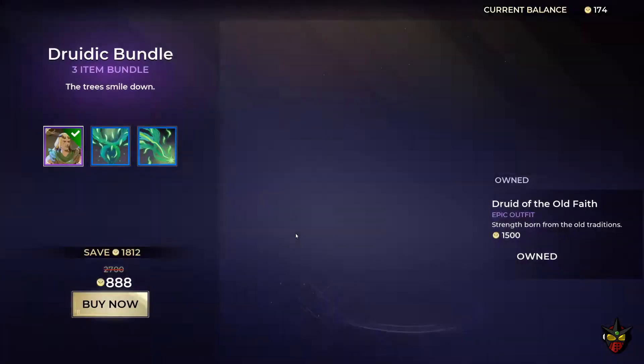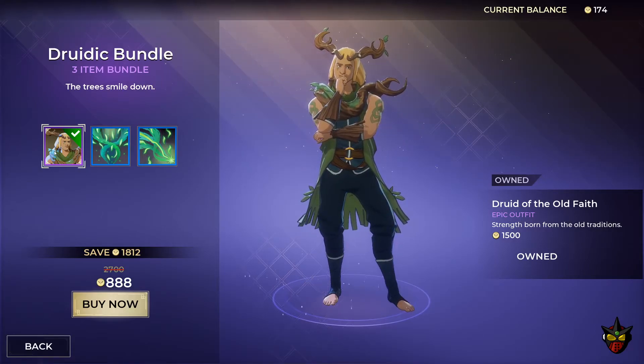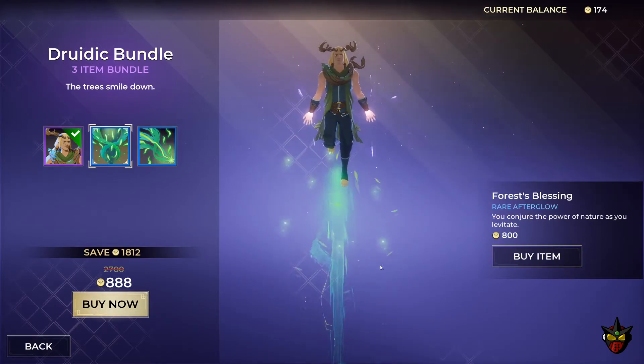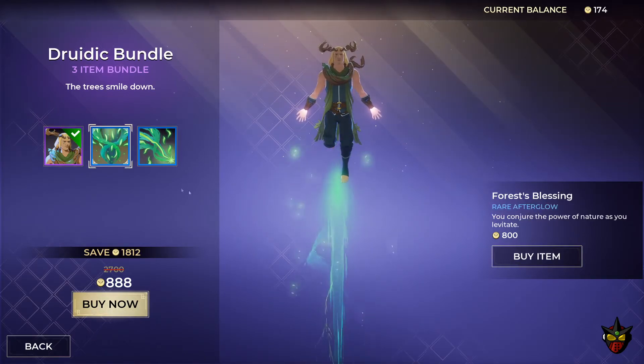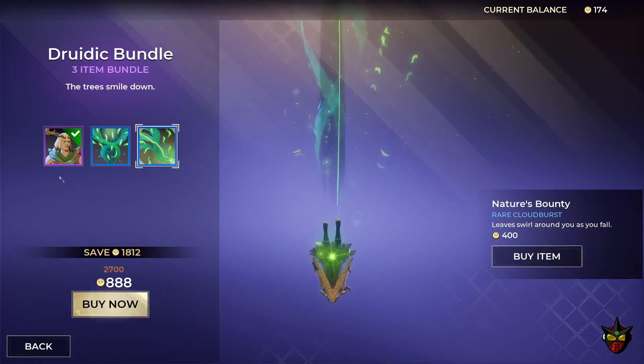We have the Druidic Bundle, a three-item bundle. You get the Druid of the Old Faith epic outfit at 1,500 gold, the rare afterglow Force Blessing at 800 gold, and the Nature's Bounty rare cloudburst at 400 gold. That's the Druidic Bundle.